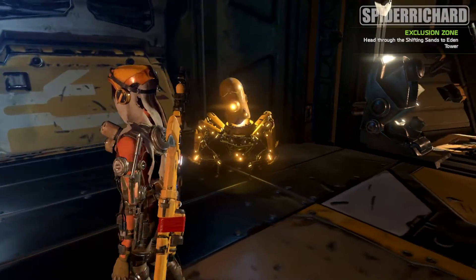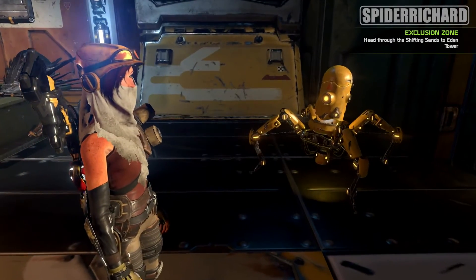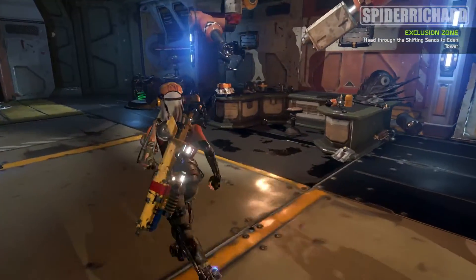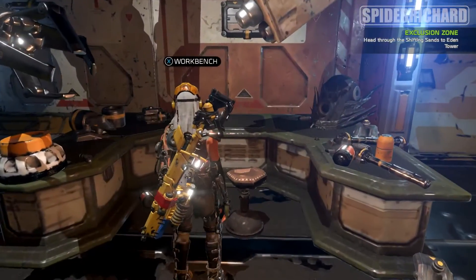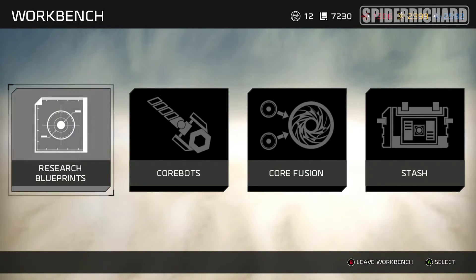In order to do this achievement you will need to be in the Crawler — Julie's Crawler — and you will need to go to the workbench in order to put all the parts on the robot that you want. We're just going to sit down at the workbench by holding X and go to the Research and Blueprints tab.